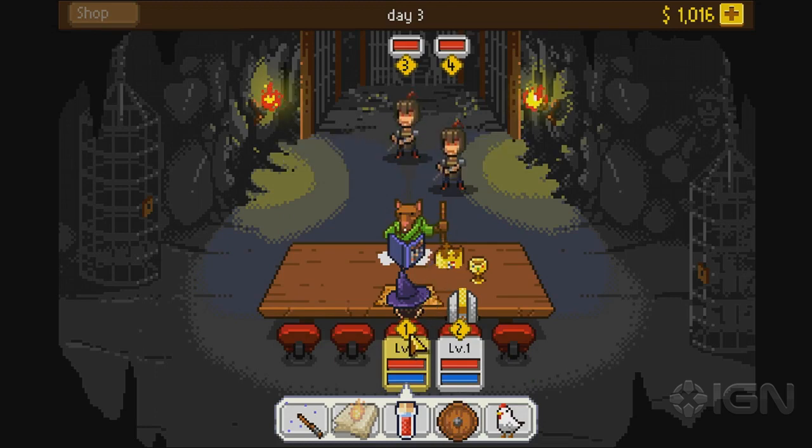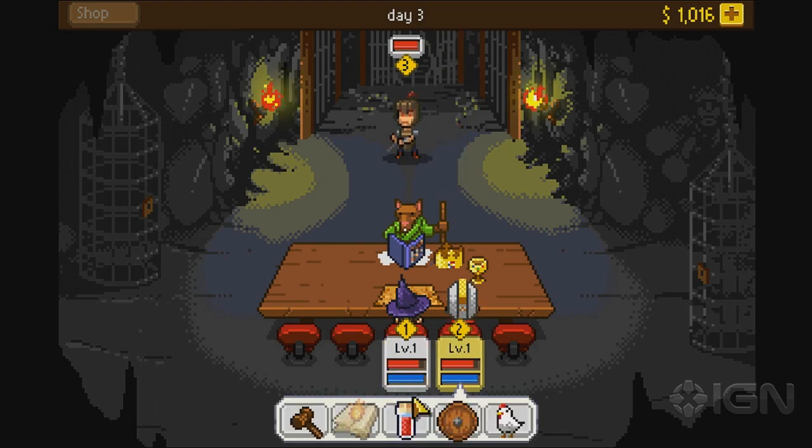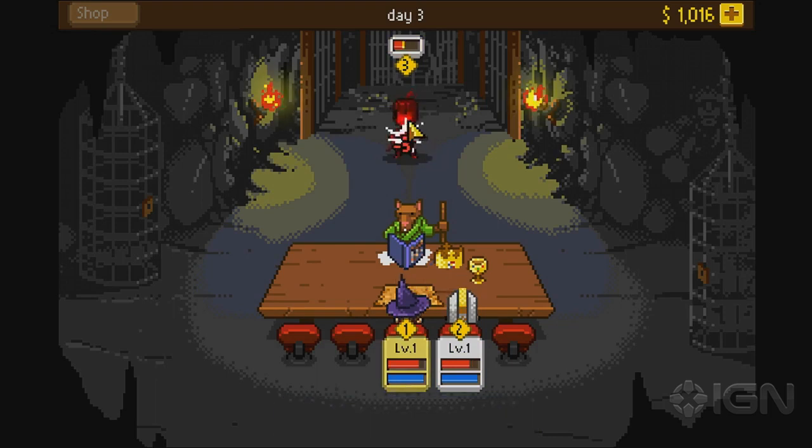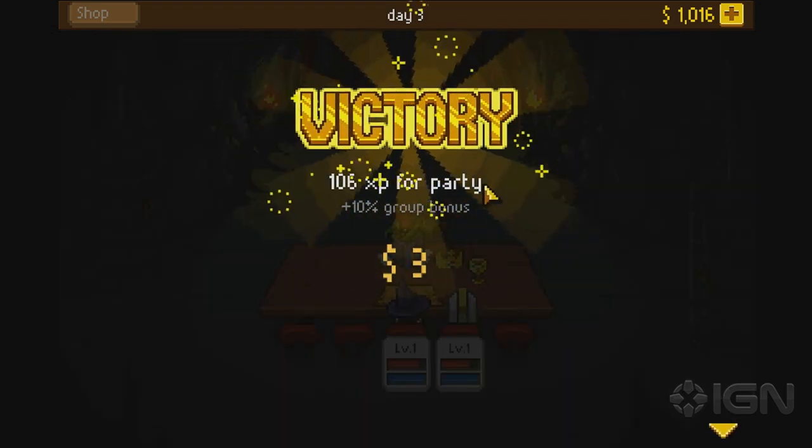Combat is pretty straightforward. You do an initiative roll — you see the yellow numbers here, that's my initiative. I don't have any abilities unlocked yet. But you pretty much just have to kill these off. You have a bunch of other options as well, like drink consumables or take a defensive stance to lower your threat level. The chicken symbol — that's like a runaway option. If you've sort of taken on more than you can handle, you can always chicken out and run from the battle. In case you overestimate your abilities, that's a good thing.